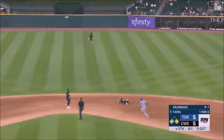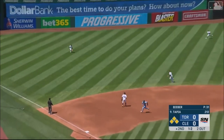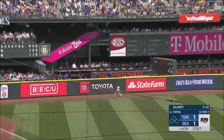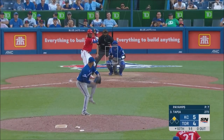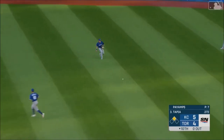Ground ball and into right center, a base hit. And Tapia sinks it into left down for a base hit. Tapia gives it a ride to the opposite field, and it's gone. Tapia into right center, and a ground ball towards right center for a base hit.